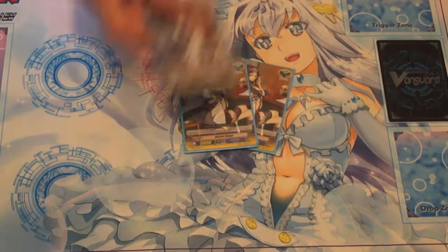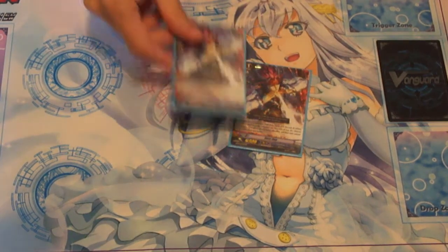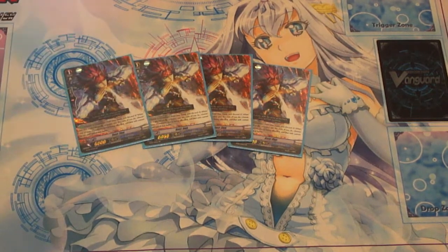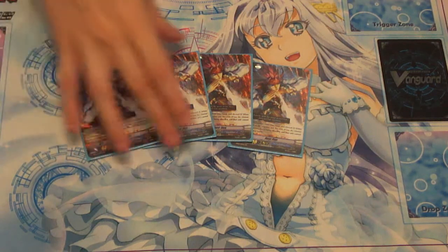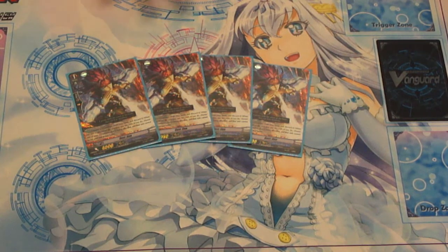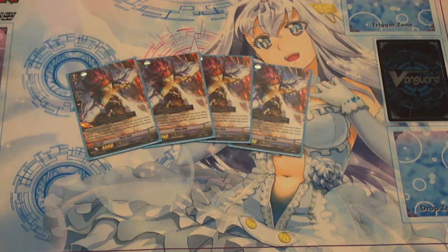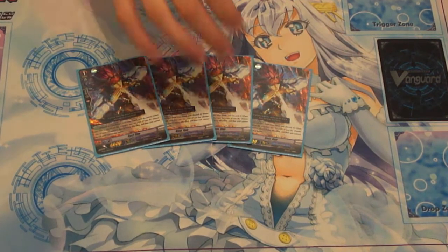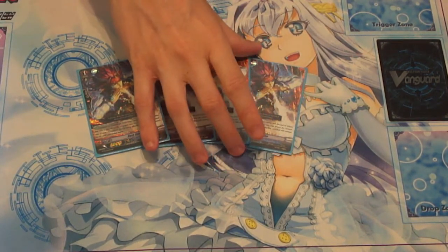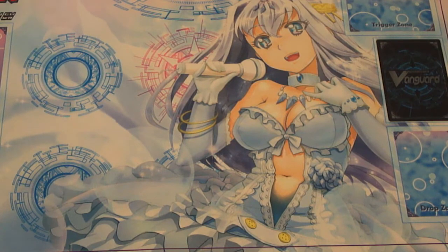And then four heals, because almost every deck runs four heals. For grade ones, your four Gustians are your perfect guards — four perfect guards are standard for every deck right now. Whenever Grand Blue get their Quintet Wall, which is a Sentinel-like perfect guard where you guard with the top five cards from your deck, combined with the whole Grand Blue and Legion strategy, that just sounds amazing — like a free mill five. But for now, four perfect guards are necessary.